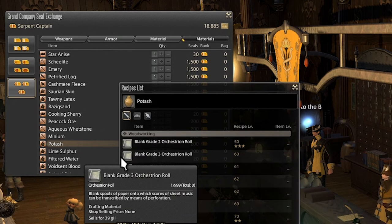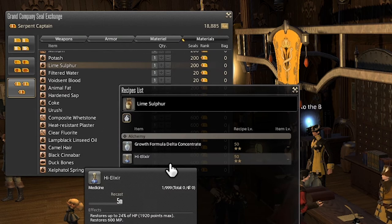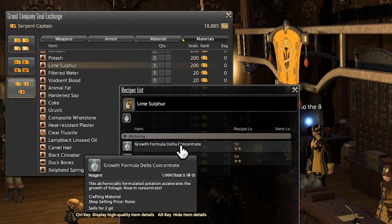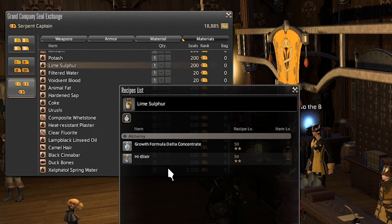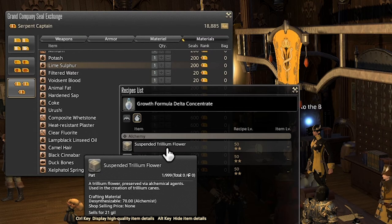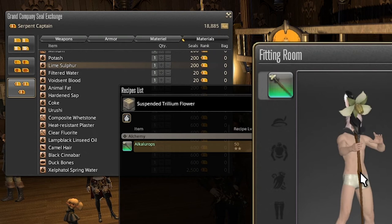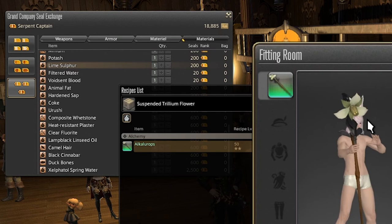Next we have Potash, used for many different recipes, mainly furniture items. It's notably required for vanya silk, which is used as a high-quality ingredient to acquire the masterwork recipes for weaver. And Lime Sulfur, which is used to make high elixir and growth formula delta concentrate. Healing with potions is pretty cringe and generally not something you'll be expected to do. Growth formula on the other hand is used to make many plant-based furnishing items. And finally, the Suspended Trillium Flower, which is a material used to create the Alcalotrops — a conjurer weapon that actually pops out into a flower when you unsheathe it. If that's something you're into, you gotta get the lime sulfur from the Grand Company.